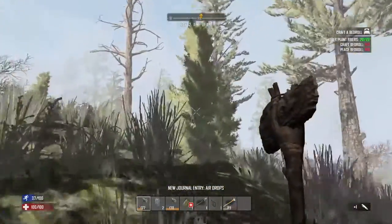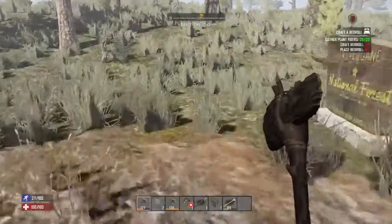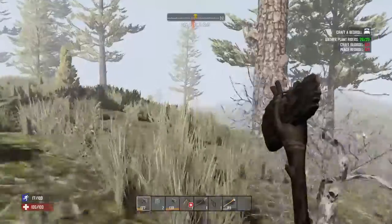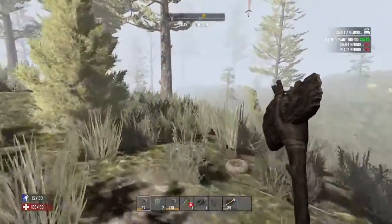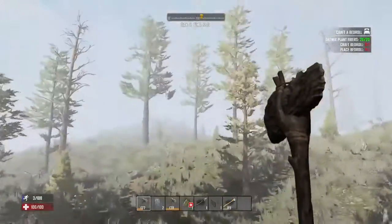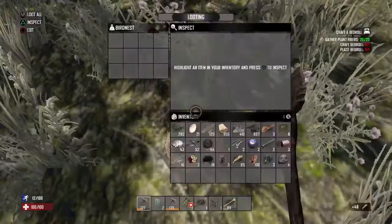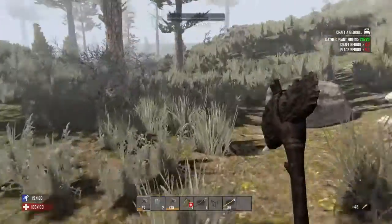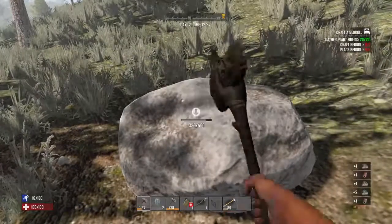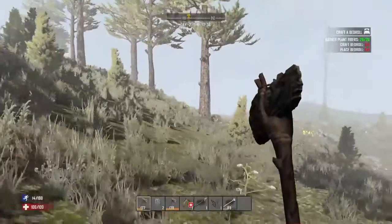That's our first supply drop. You can get them and there's usually med kits and pills and all that. If you're lucky enough to get weapons and schematics, even better. The best thing I've found in a supply drop is a sniper rifle, but that was only once. Since then it's just been med kits and rocket launcher schematics.